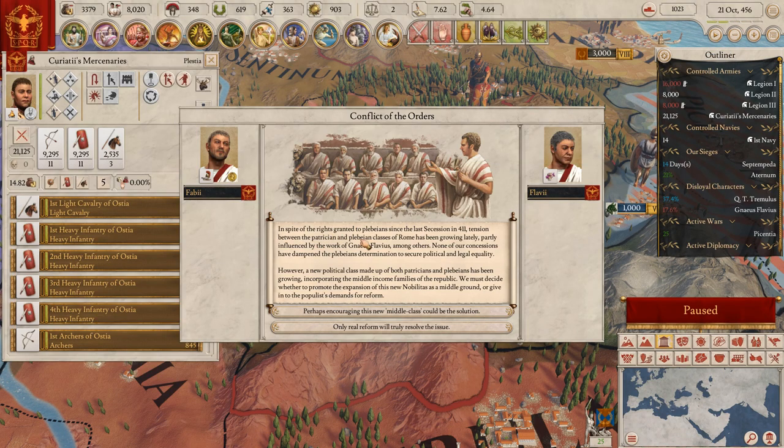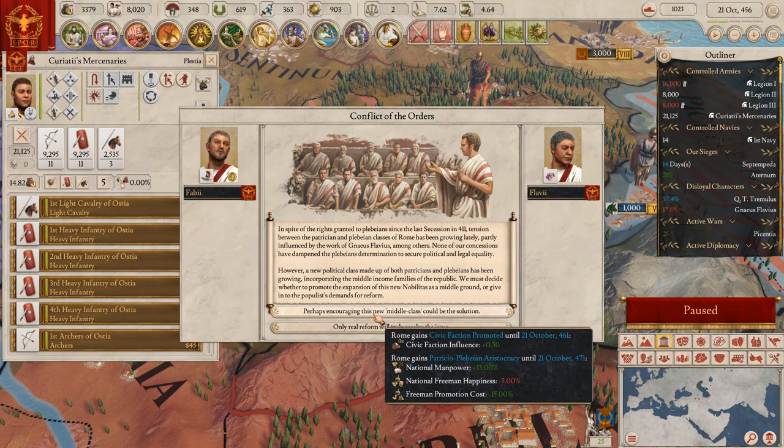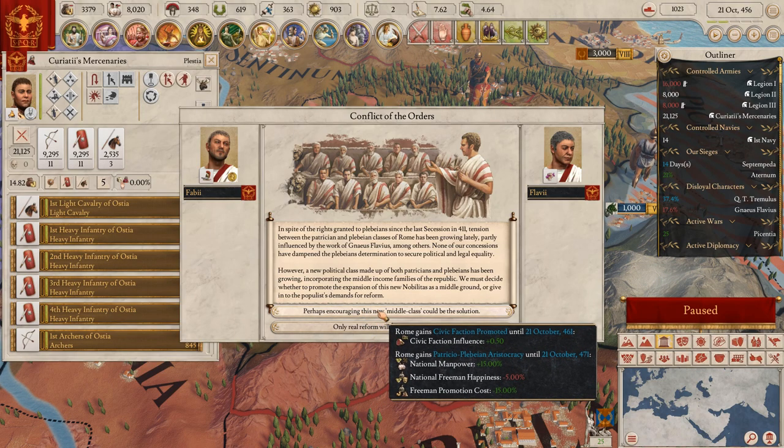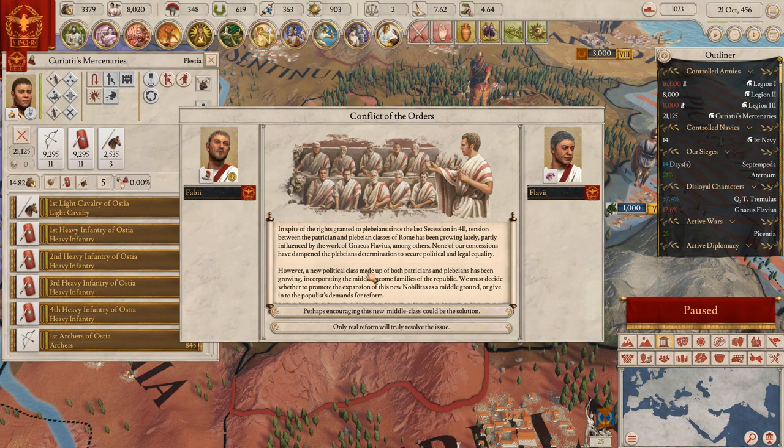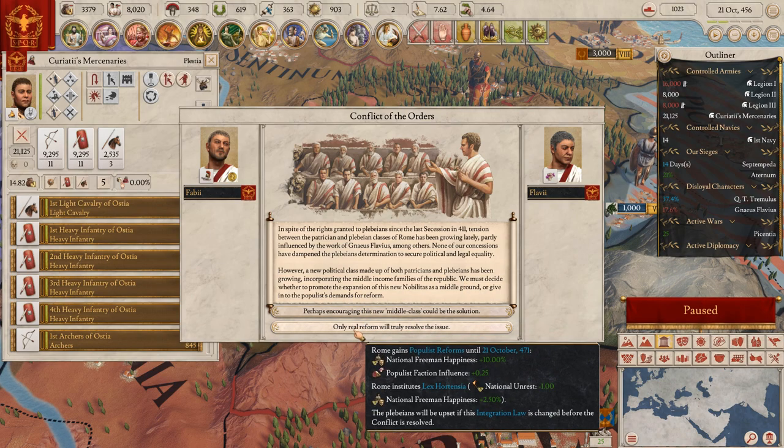A game event: 'In spite of the rights granted to plebeians since the last session in 411, tension between the partners on...' So we are going to get kind of like a civil war. However, a new political class made up of both patricians and plebeians has been growing, incorporating the middle income family of the republic. So we are going for national happiness and freedom.